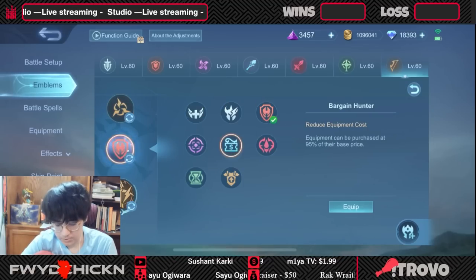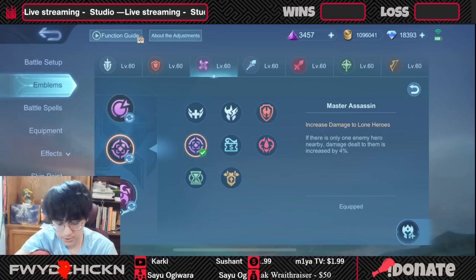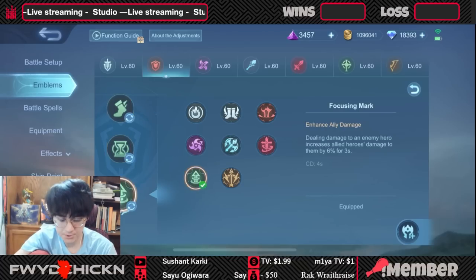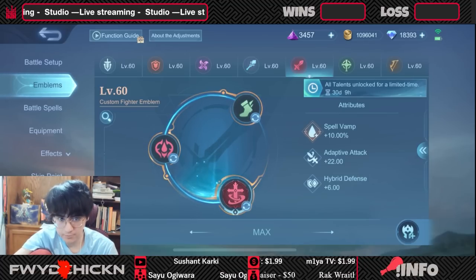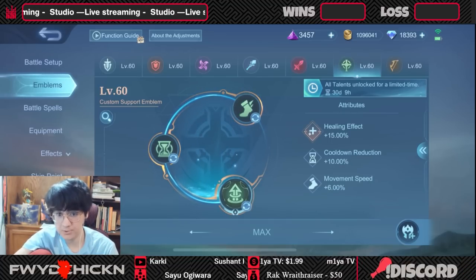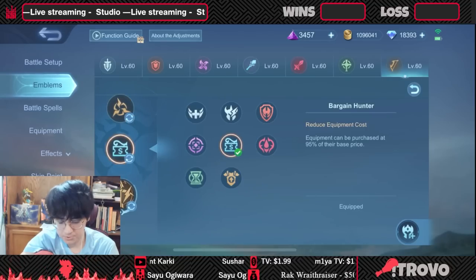So to recap: damage assassins use the assassin emblem with one of those two setups; tanky supports and tanky engagers use the support or tank emblem setup shown; mages that rely on CDR and don't need mobility use the mage emblem; fighters with big sustain and tank use the fighter emblem, otherwise use the assassin emblem setup; roam supports and engage tanks like Franco and Cadra use the support emblem; crit marksman use the marksman emblem; and damage marksman use the assassin emblem or marksman emblem accordingly.